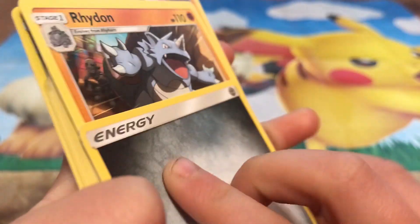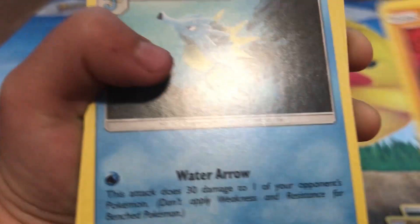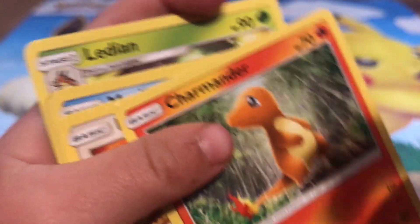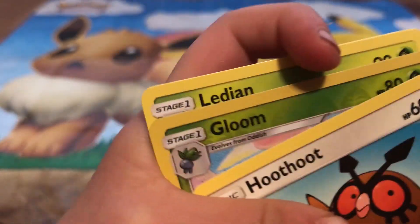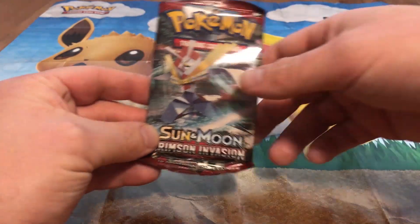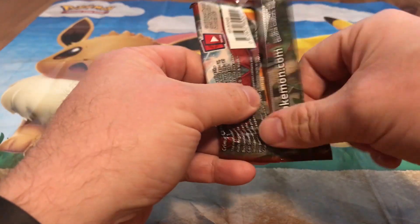From the Burning Shadows pack we've got: Metal Energy, Litten, Litten, Longcat, Lunala, Crabrawler — cool — Morpho, Shaman, Shaman, Polygon. And then we've got a Marowak — and I have the Crimson Invasion pack. It looks kind of rust-colored, really striking.